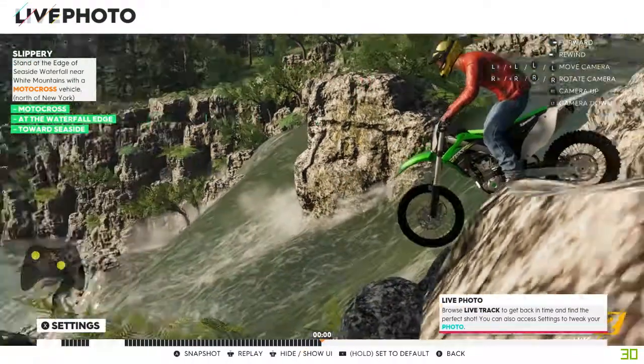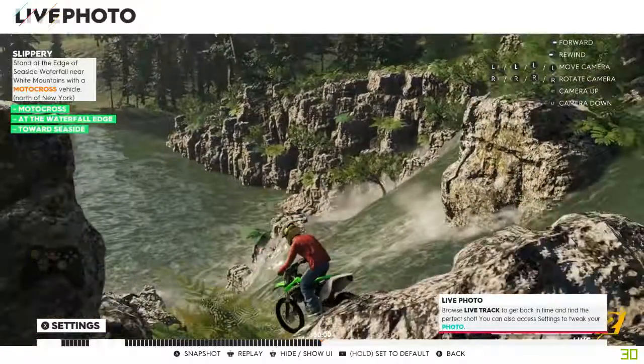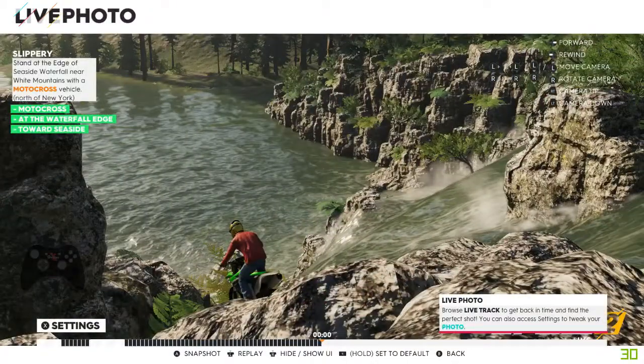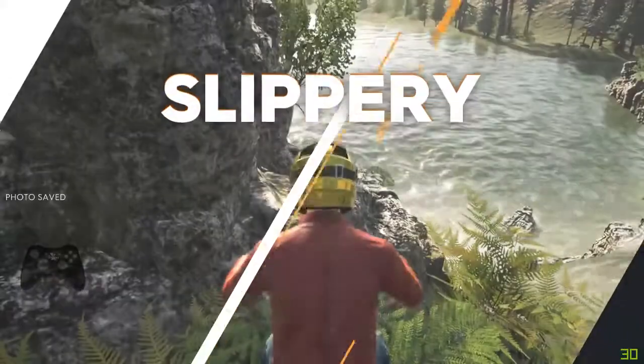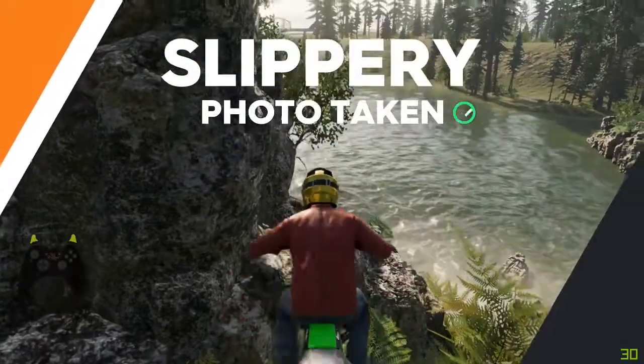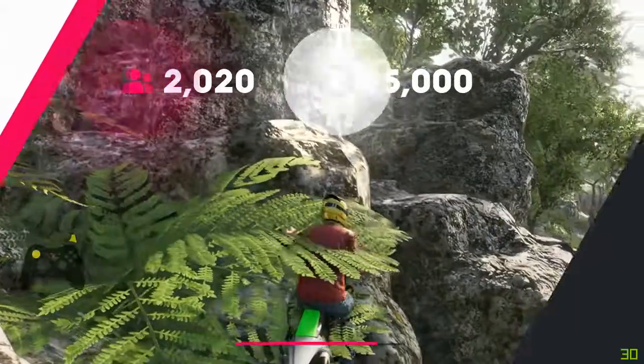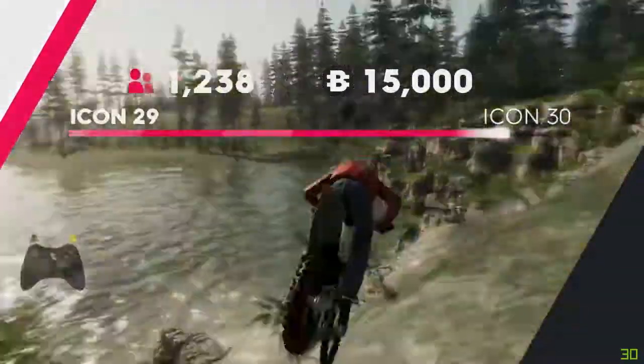Once you're happy with your position, press left on the d-pad and open up your live video or live track. Move the camera, pan it, rewind it, fast forward it - do whatever you want, then take the picture. Once you're happy press the button and you've got Slippery. If this has helped you, press the like button and don't forget to hit subscribe so you know when I next upload a video.